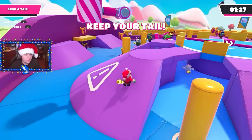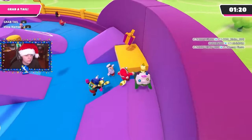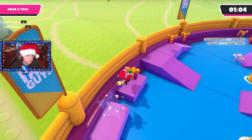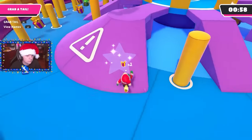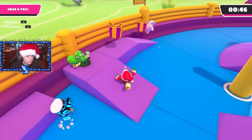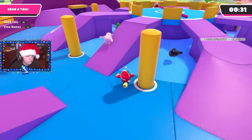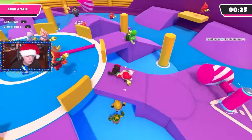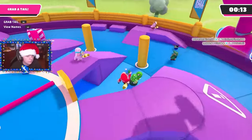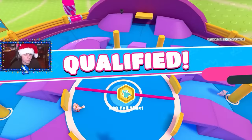We got Tail Tag. There's a lot of gifts here. Somehow I managed to go through this entire level collecting all of the gifts without getting my tail stolen for even a second. I didn't notice this while playing because I was too focused on the gifts, but looking back while editing — this is ridiculous. How did I manage that? I was going around in so many places nearby so many people without a tail. It's crazy how it didn't get stolen. I got pretty much all the gifts and qualified easily.